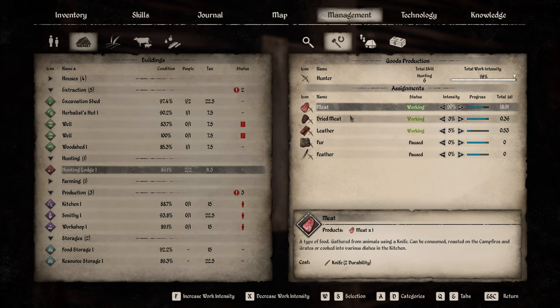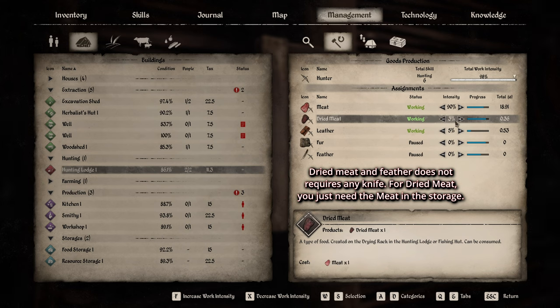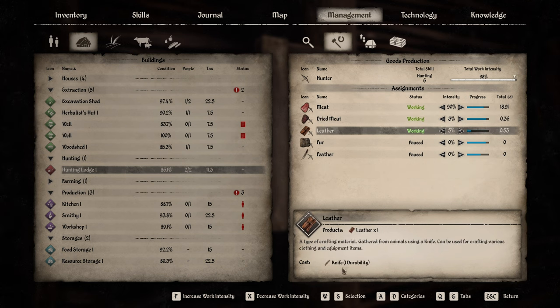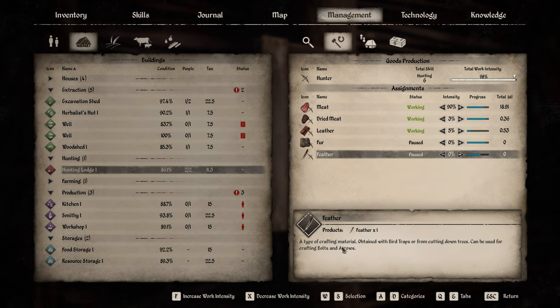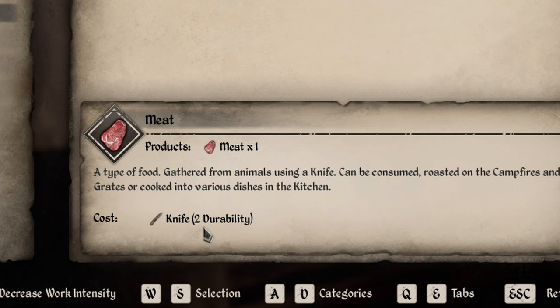Here's what tools are needed per product: for meat from hunting, you need a knife - no knife means 'no tools' and they won't work. For dry meat, you only need raw meat already in storage - no knife required. For leather, you need a knife. For feathers, you don't need anything - workers gather feathers from around the area on their own.